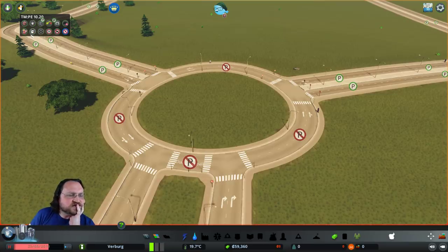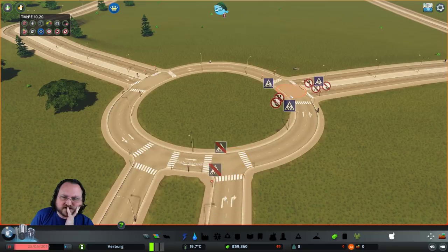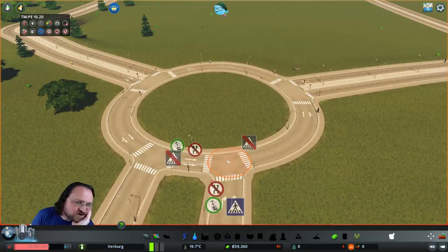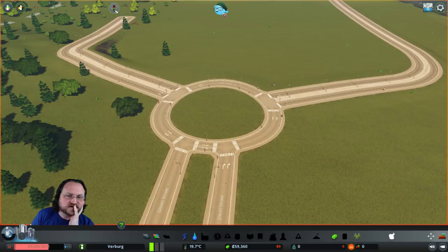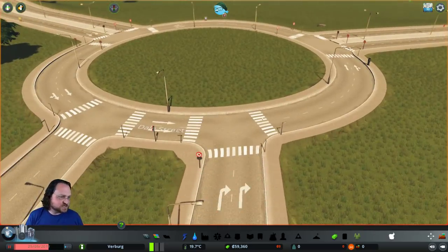The other thing is you can stop pedestrian crossings, right? Someone pointed out on Twitter it wouldn't make sense to have pedestrians walk to the middle here. But that's not actually going to change the art of the intersection - maybe a different road type would do it. I'll just reset this since it's not going to change the look. There's no pedestrians that are going to walk across this - we'll just pretend there are no dash lines.